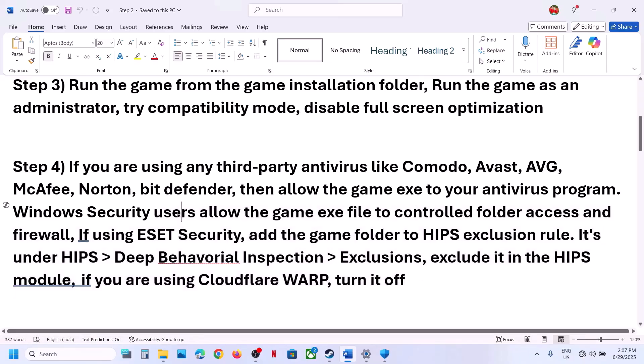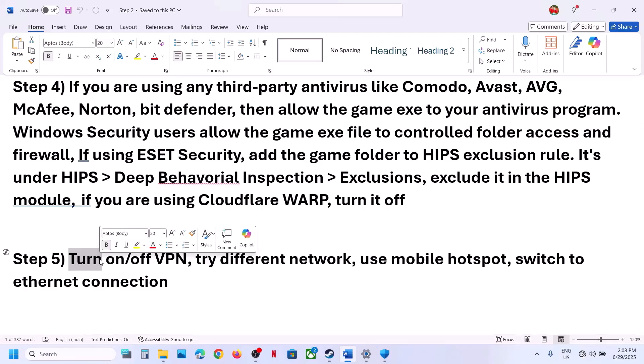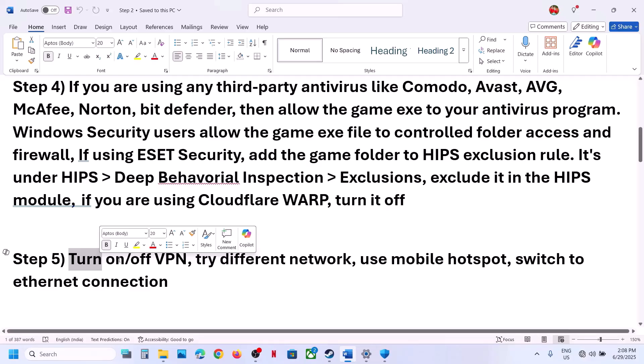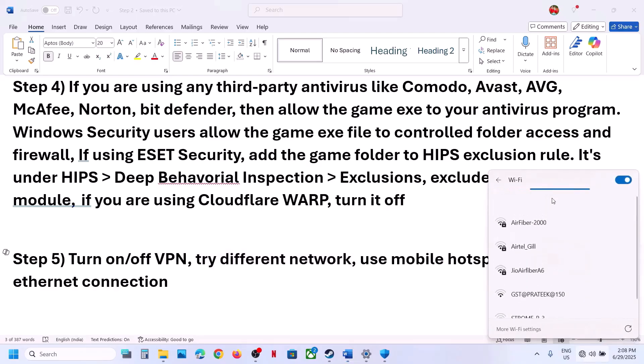If you're using Cloudflare WARP, turn it off — this has worked for many players. The next step is to try turning VPN on or off. For many users, using a VPN has worked, so try connecting with a VPN and changing the country. If you're already using a VPN and still facing the problem, try turning it off.